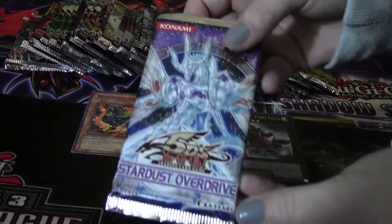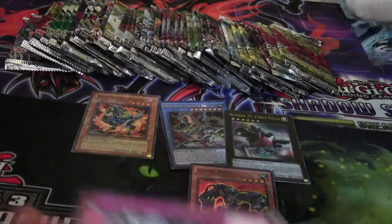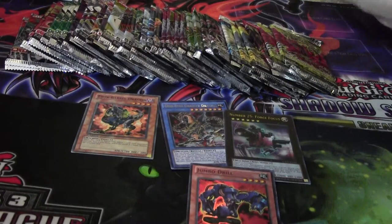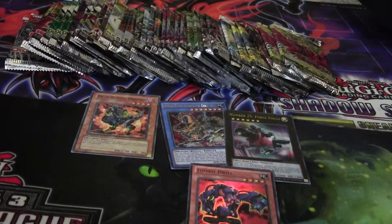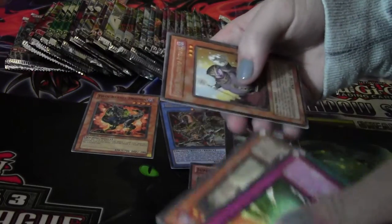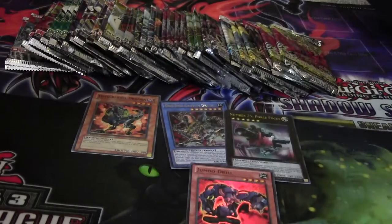Heretic Seal Dragon, King Swallow to Butterfly Heretic Seal — oh cool! Jumbo Drill, super rare. More Heretic Dragons. I'll do Stardust Overdrive. Another 5D's set — Jinn Releaser of Rituals, oh no — bad. Cool, I'll just throw those right there.